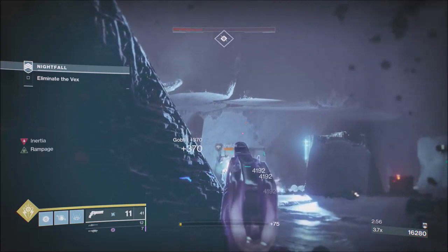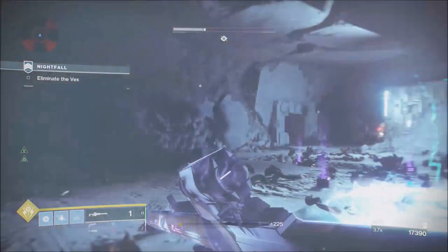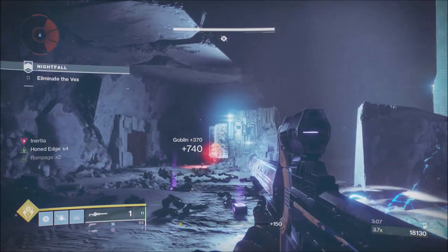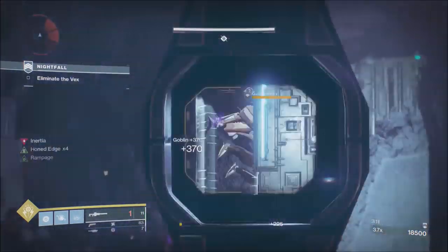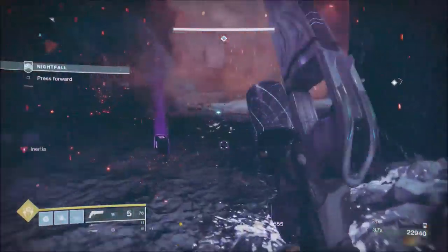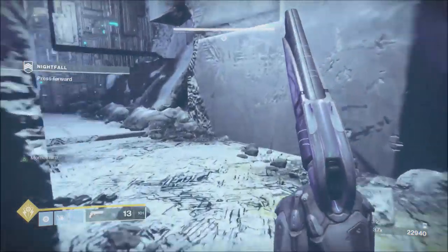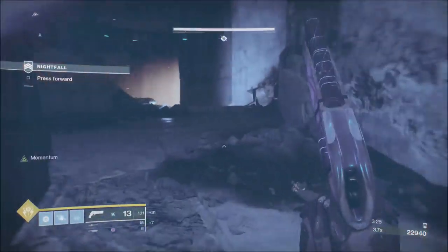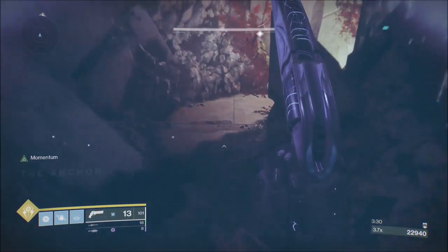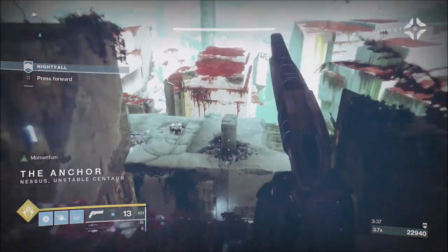As you've probably worked out from the first Hydra, the reason I put Izanami's Burden on is for that massive one-hit damage. Nation of Beasts is the Last Wish hand cannon — there are other Arc hand cannons, so it's nothing special. It's got Rampage on it; I wanted something that would hit a bit harder at close to medium range and it fit the bill. But the Izanami's Burden was literally for that one-hit kill on Hydras and anything I needed it on. I knew I wasn't going to use it for the boss — it was just a long-range, high-impact weapon.